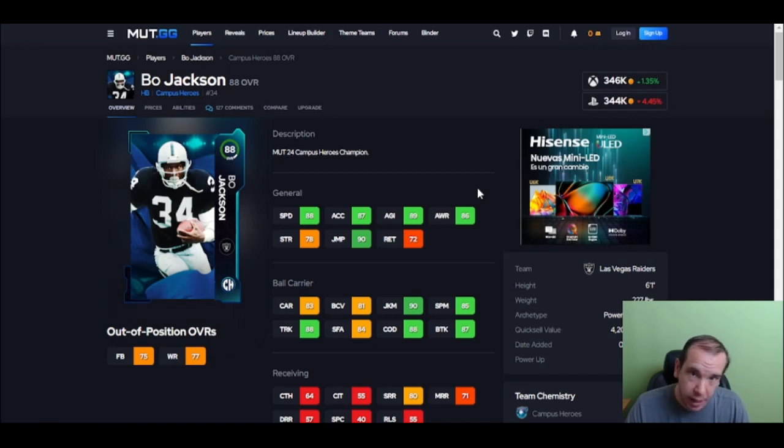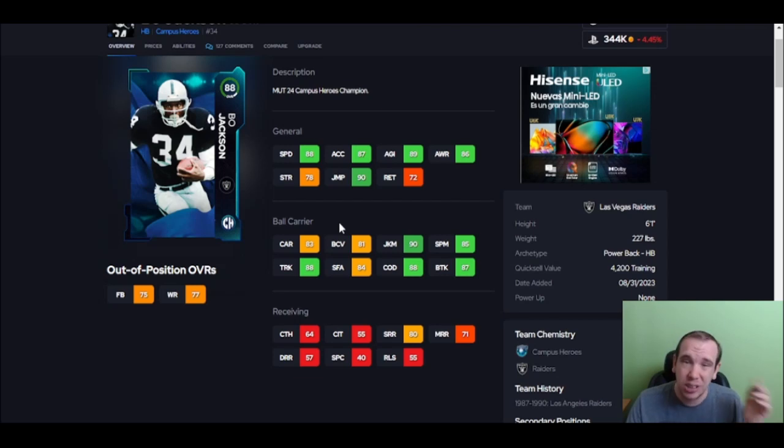If you run a budget team and only pass the ball, sell your players and go get Thick — you'll be happy. That's it from me — top 10 running backs, straight to the point. Subscribe and hit the like button. Up next: Harris gameplay and AJ Brown.